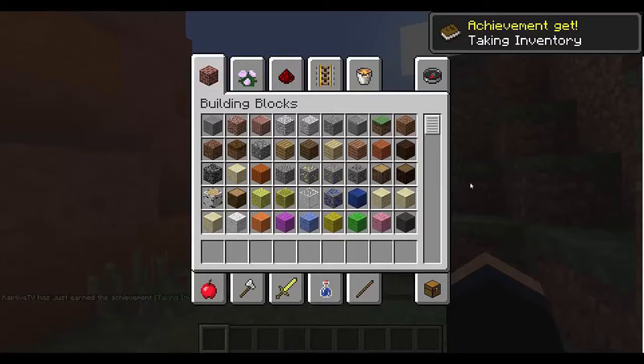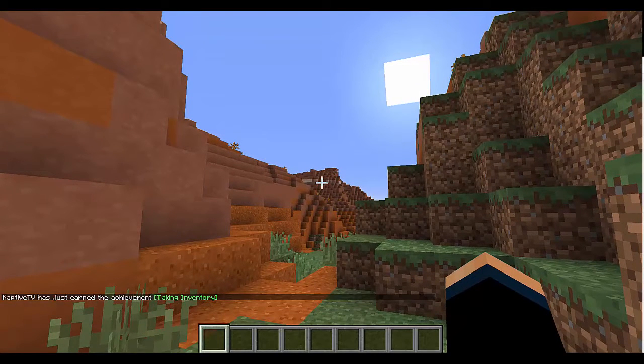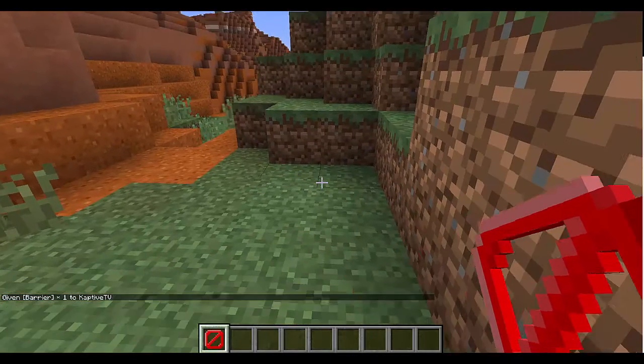Currently I am in creative mode — this is the only way I know how to do this without using command blocks. All you have to do is type /give and then your name — mine is CaptiveTV — and then you just say barrier. There you are, so now you have your barrier blocks.